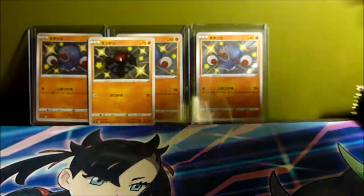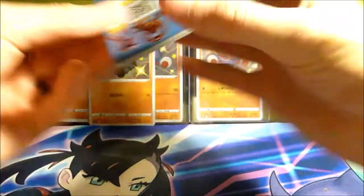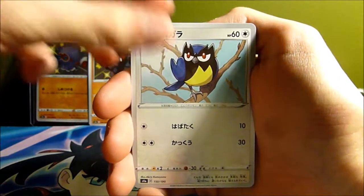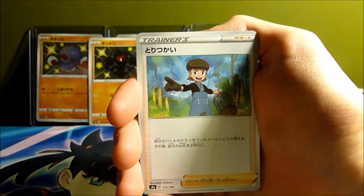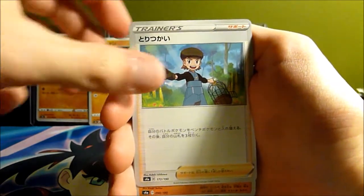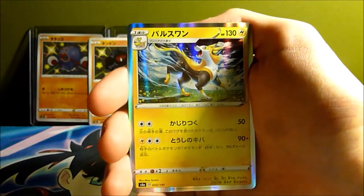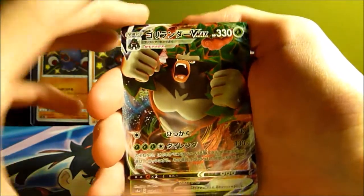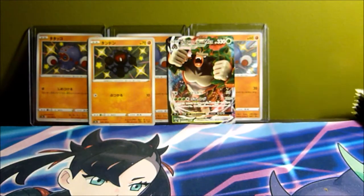Got a Zamazenta shield trainer and some kind of trainer card. That Pokémon's name is still escaping me — he's all over one route in the game. We got Krokorok, Rookidee, Ponyta, Centiscorch — which has a V and a VMAX in this set — a Hoopa, a Boltund, and a VMAX Rillaboom. There's a shiny version of Rillaboom but this isn't it — this is the regular VMAX.